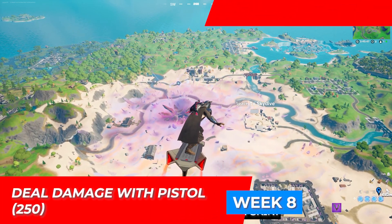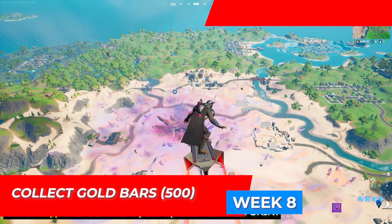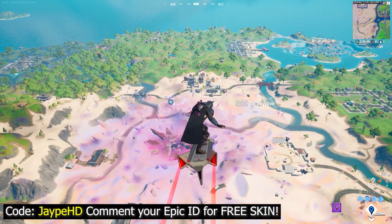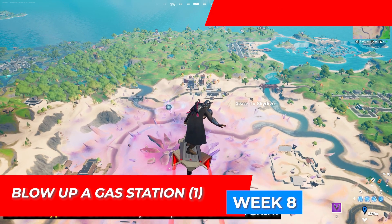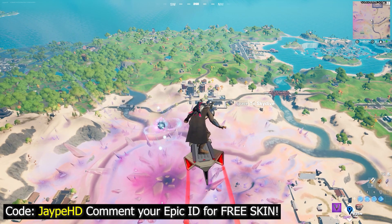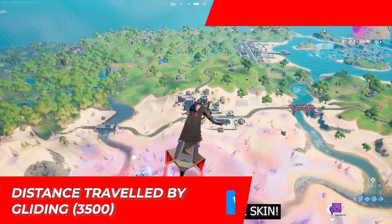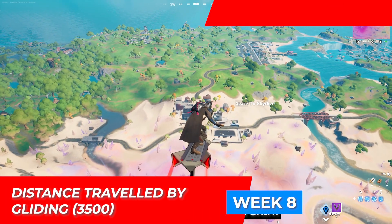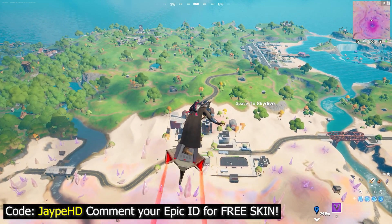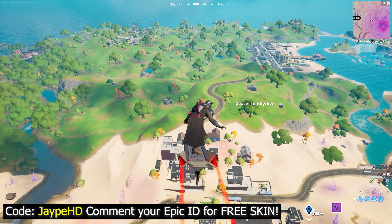The remaining challenges are pretty simple. You need to deal 250 damage with pistols, collect 500 golden bars, blow up a gas pump at any gas station, and travel 3,500 distance by gliding. You can do the gliding challenge very easily just by gliding normally during a match.